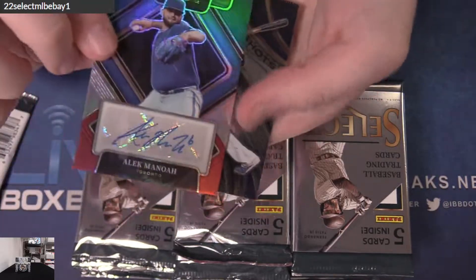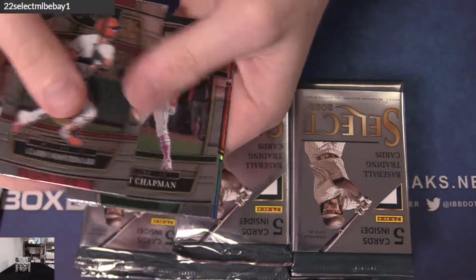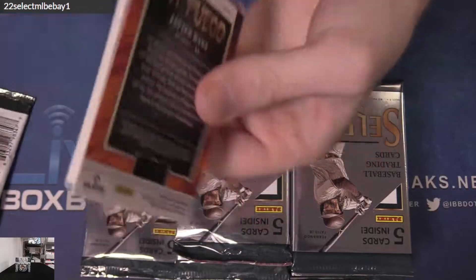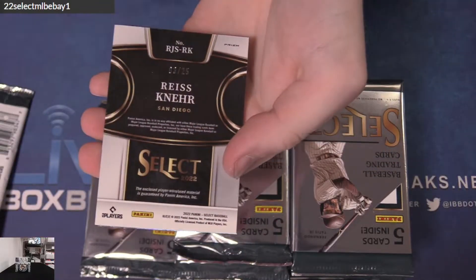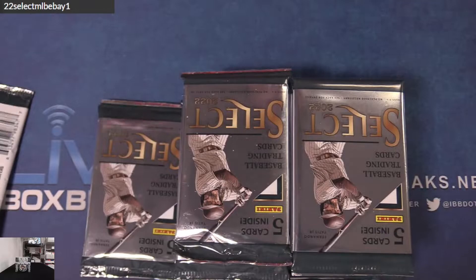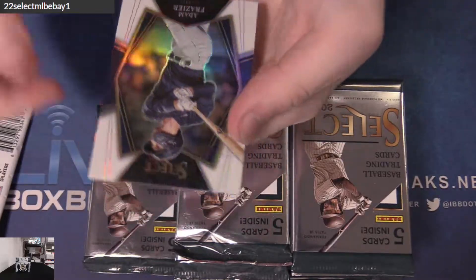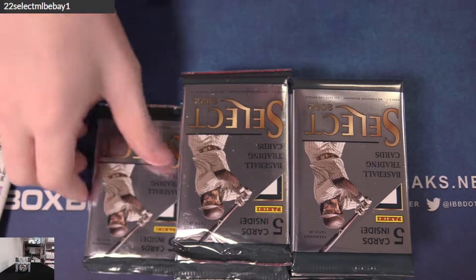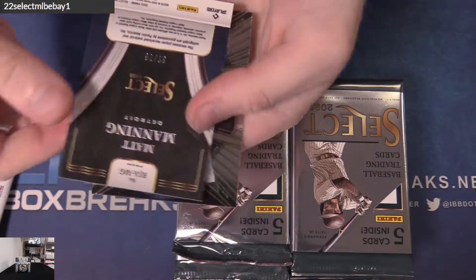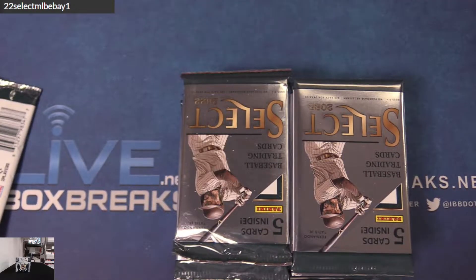Bueller. Alec Minowa 299 — got the tricolor rook, or tricolor auto. Xander Seeger. Salary's Kiner to 25 — whoo, look at that patch! Beautiful patch, cracked ice. Ramirez — got a white Adam Frazier to 50. Xander Seeger 199.